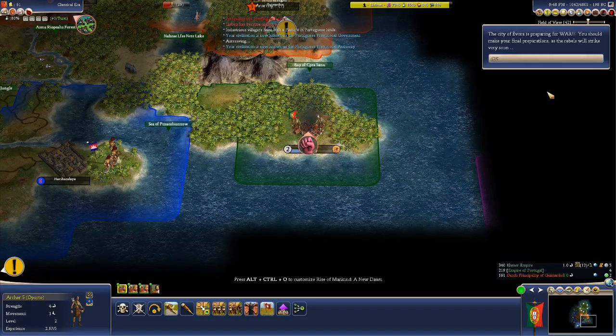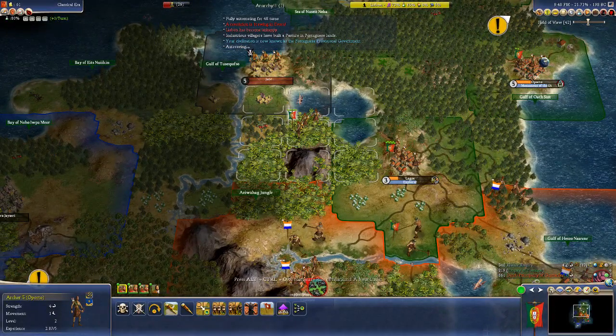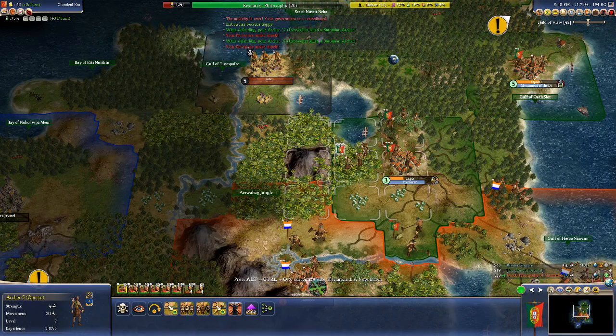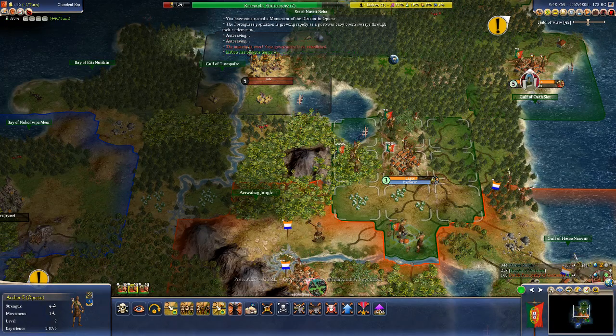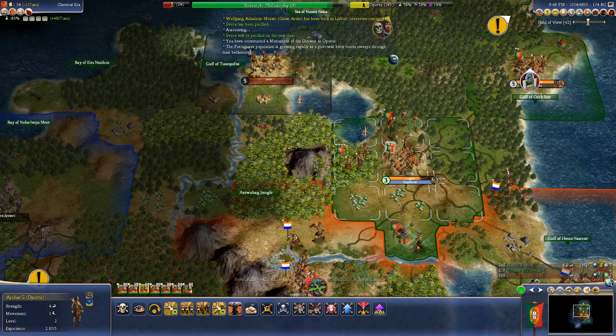We will continue to reject. They're going to fight wars. Our archers continue to do okay even though we are down to four cities. We're building explorers but have no vessels to put them on. We did produce Mozart, which generally is a culture bomb.